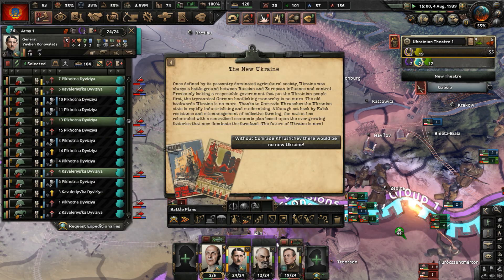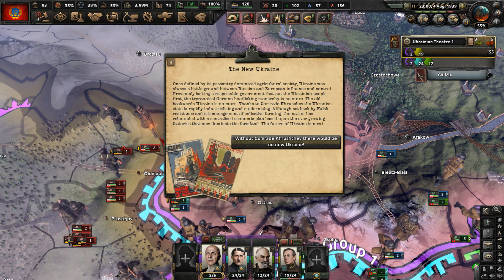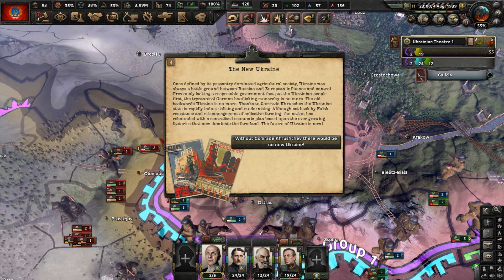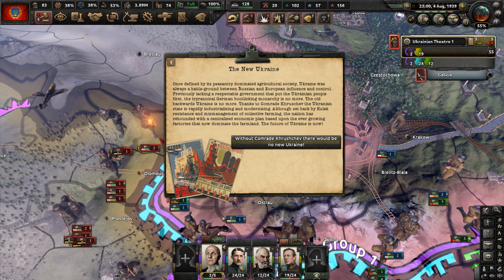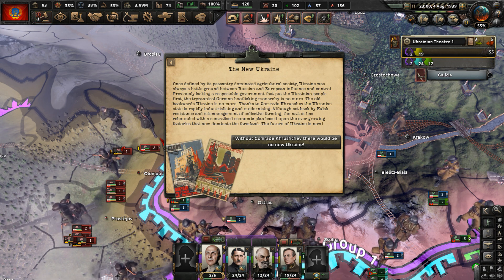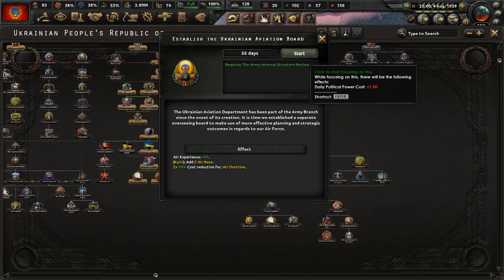The New Ukraine focus is done. The event reads: once defined by peasantry-dominated agricultural society, Ukraine was always a battleground between Russian and European influence. The tyrannical German-affiliated monarchy is no more — the old backwards Ukraine is no more. Thanks to Comrade Khrushchev, the Ukrainian state is rapidly industrializing and modernizing. Although set back by kulak resistance and mismanagement of collective farming, the nation has rebounded with a centralized economic plan. The future of Ukraine is now.